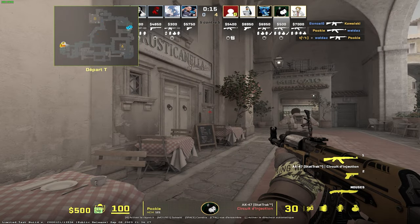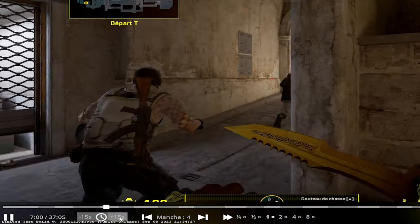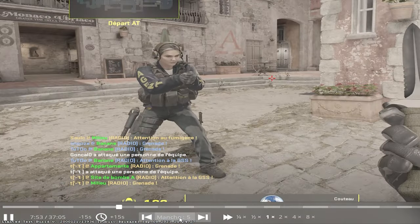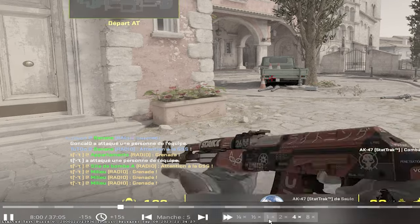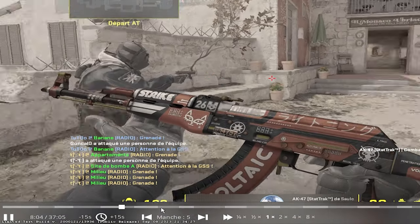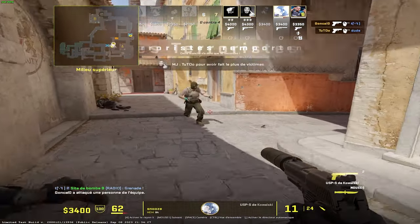Si on prend dans l'ordre : le premier icône permet de mettre en pause et de jouer. Après on peut reculer et avancer d'une dizaine de secondes, puis changer les manches. Si vous cliquez au milieu du bouton, ça vous remet au début de la manche. On peut aussi accélérer et ralentir le temps. Juste au-dessus, on a la timeline composée de deux couleurs, chaque couleur équivalant à un round.